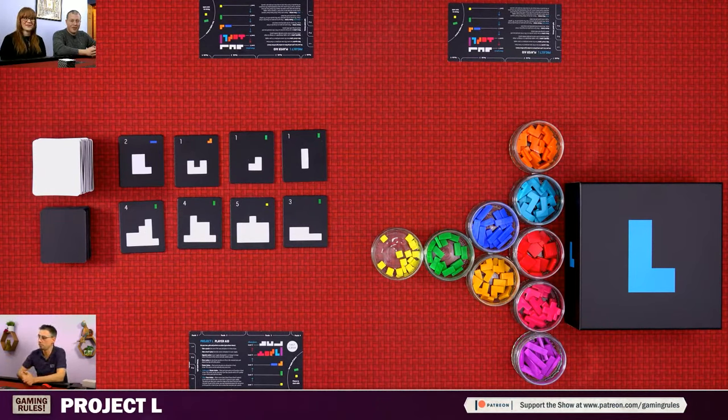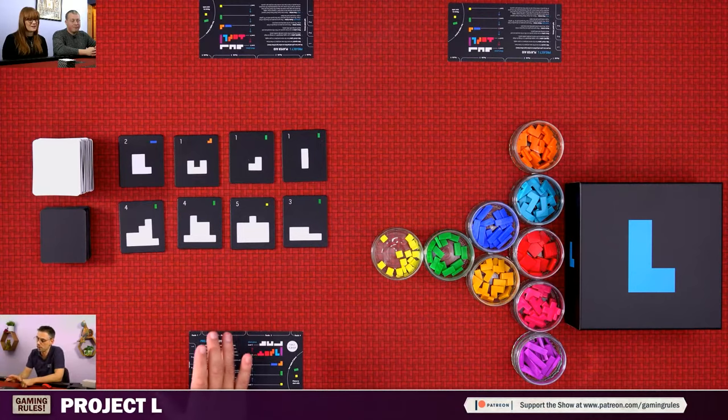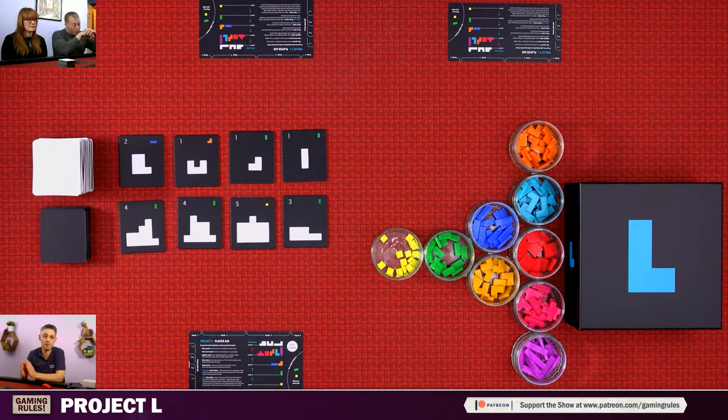I'm joined by Nick and Gemma. We're going to be doing a full tutorial first and then we're going to play through — not teaching you the rules as we go, you get all the rules up front because it's pretty simple. This is the first of two videos. In the first video we're just playing the base game, then in the second we'll be using the Finesse expansion. If you already know the base game, click the little i in the corner to go to the second video.